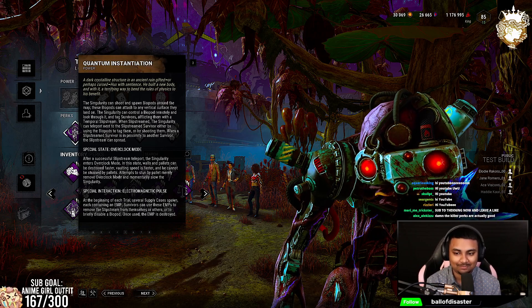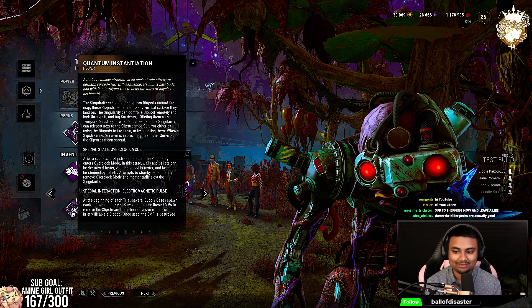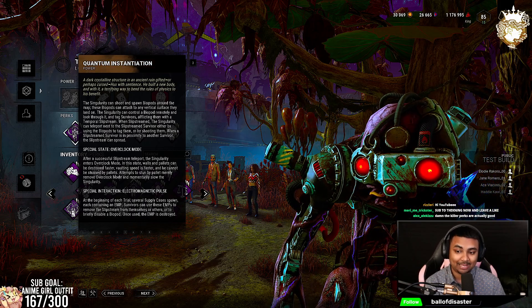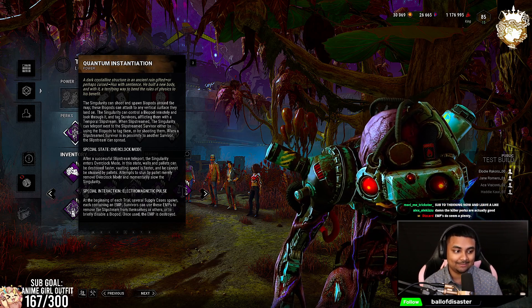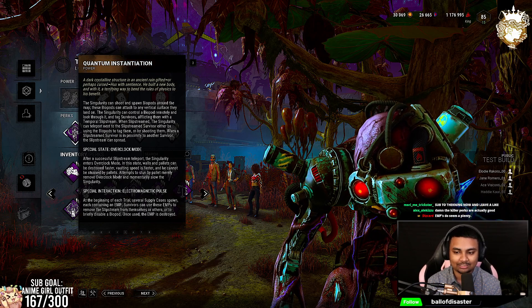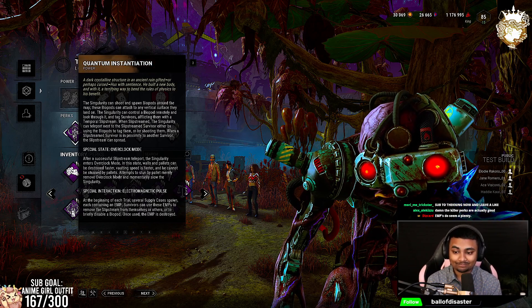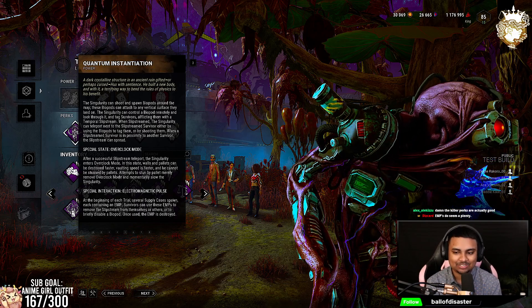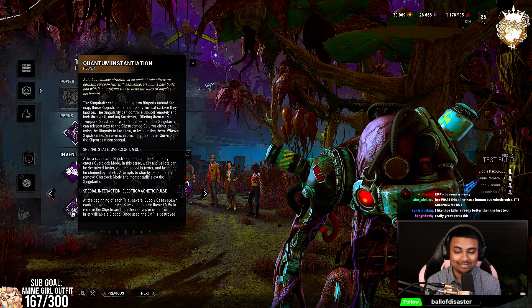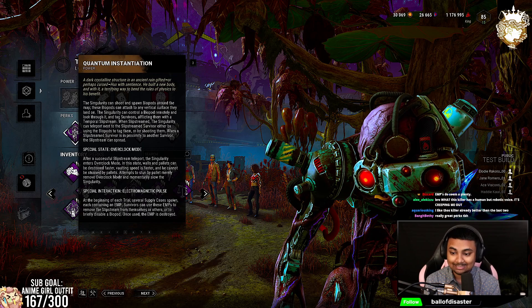If an infected survivor goes close enough to another survivor, they'll also be affected with the slipstream. Survivors can get rid of it by using an EMP, which are located around the map, or it goes away in due time. The EMPs are pretty strong — they have a pretty big range and they disable your biopods for a good amount of time, and survivors have tons of them all over the map.